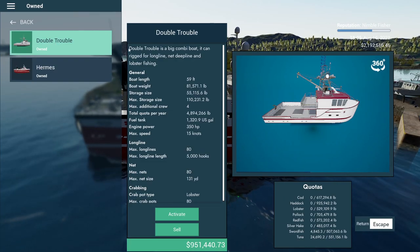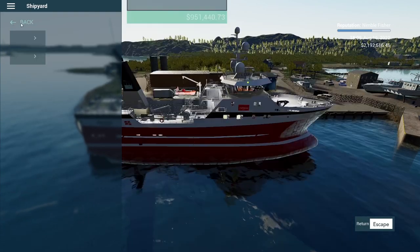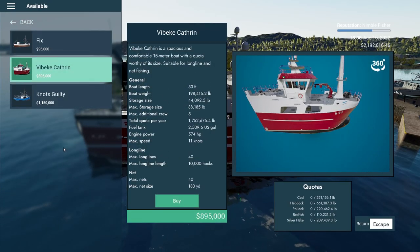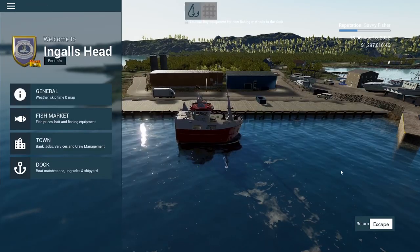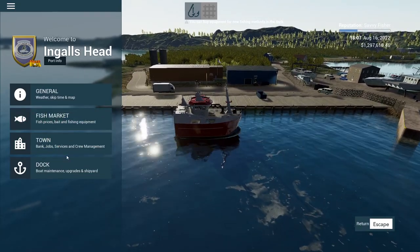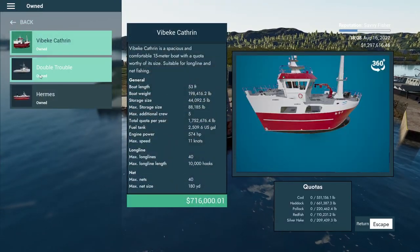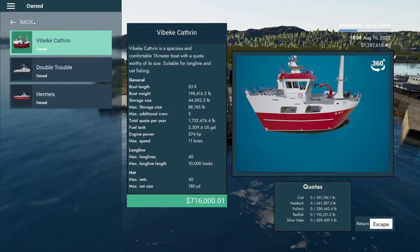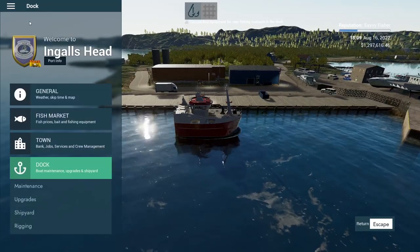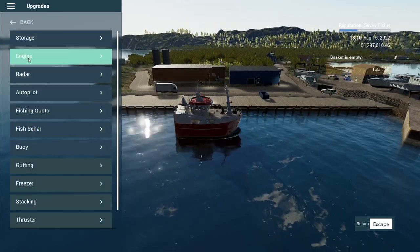I did kind of want to do lobster on the Double Trouble. I was thinking about selling it but we'll keep it for now. Let's go back to available — we're going to try out the Fabiki Katherine, we have not used it yet. That's a goofy looking little ship. It's the last ship under a million dollars we have left; I think the next one up is nine million.